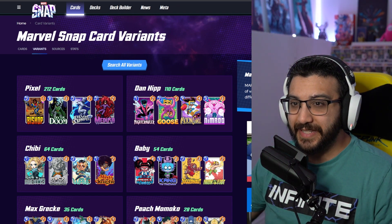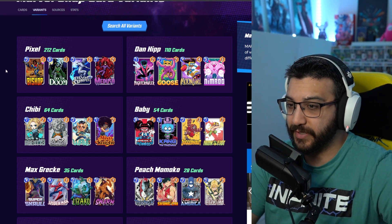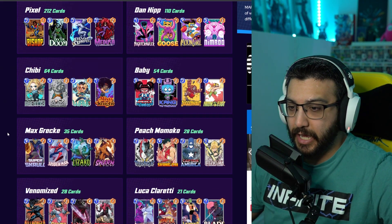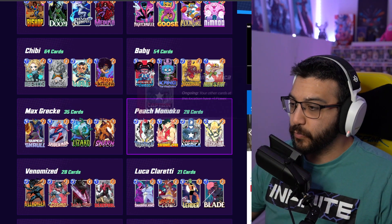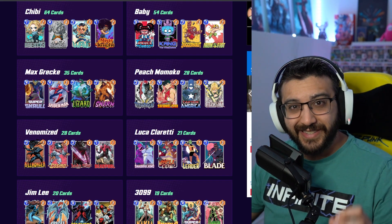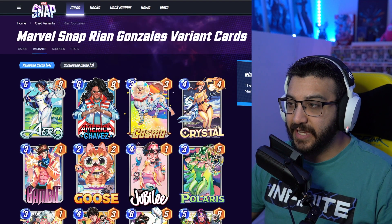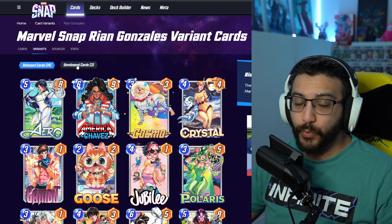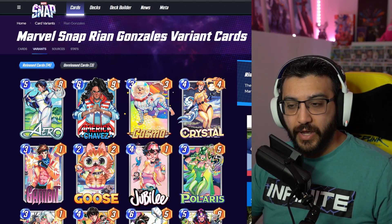So let's go right over here. This is the Snap.Fan website. These are all the different sets of variants that you can find within the game — the usual Pixel, Chibis, Baby, Dan Hip. Last month we checked out Max Greek; he has 35 of them. We also got Peach Momoko. This month, because two of his cards are in the season pass as variants, let's look at Ryan Gonzalez. Ryan Gonzalez has 17 variants in the game — 14 are for cards that are released and three are unreleased. We're gonna look at all 17, talk about each one, and pick our top five favorites.